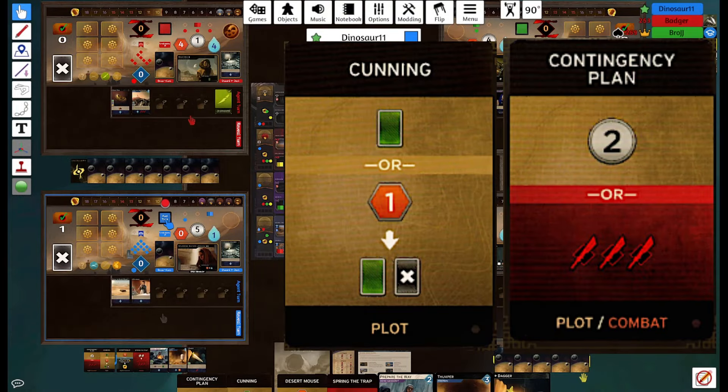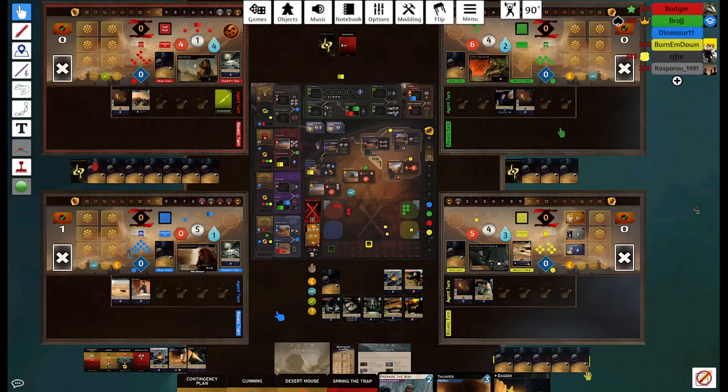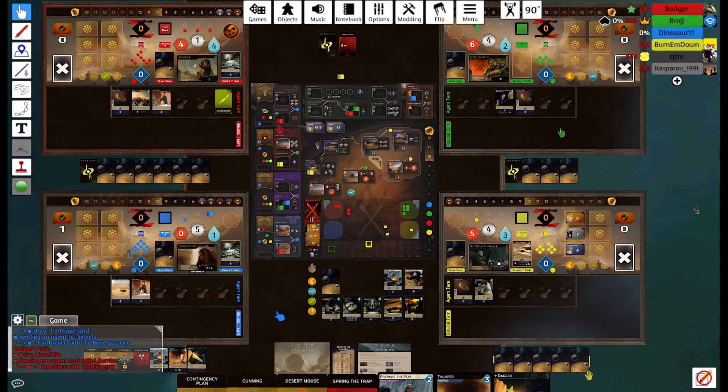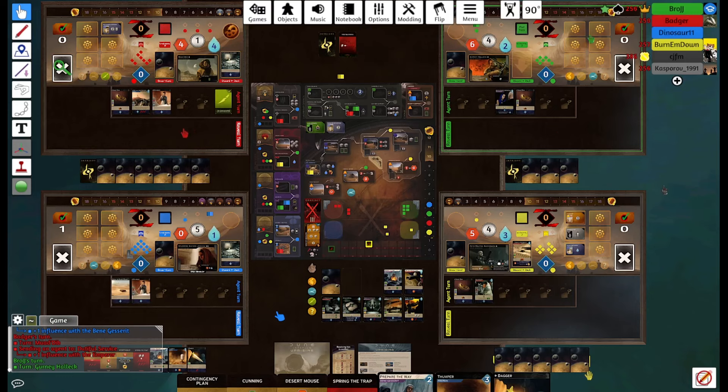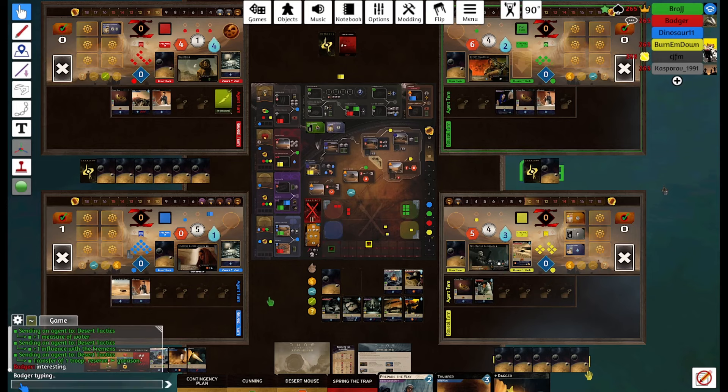We pick up two intrigues at Secrets because we get the alliance — Contingency Plan and Cunning. Pretty good intrigues. We have four intrigues in our hand but we are not to worry because there is no spy on Secrets so nobody can steal from us. High Council for Bene Gesserit shows up on the row. The combat is really interesting because nobody has deployed many troops, and we're last to act because we have the Swordmaster.